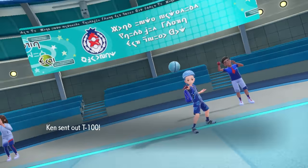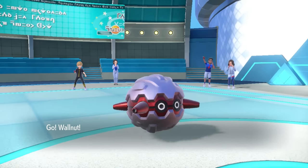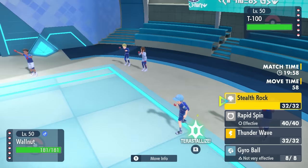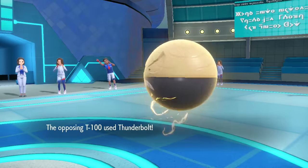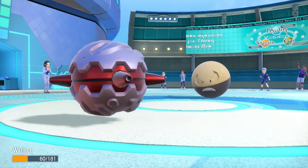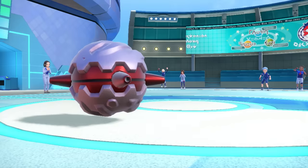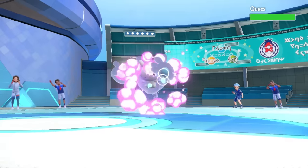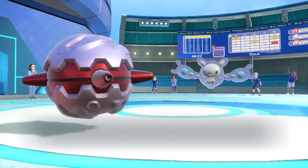My opponent leads off with the Wooden Orb. I've got Fortress here as a lead, and I imagine they probably just go for the pivot. I take the opportunity to lay down some Stealth Rock. It turns out they go right for the Thunderbolt, does a whole bunch of damage, and in the process activates the Red Card — which is nice, because it drags in a random team member they have to switch into.